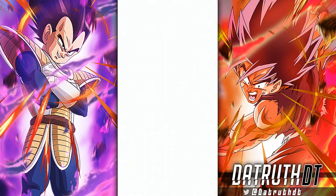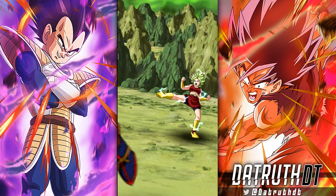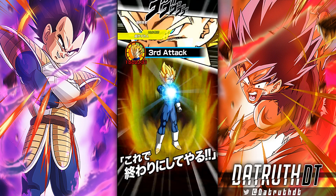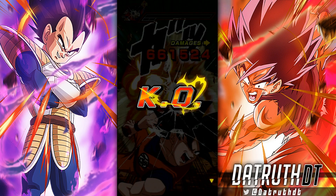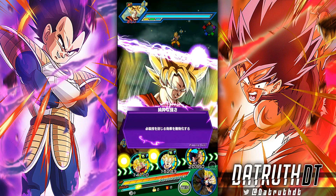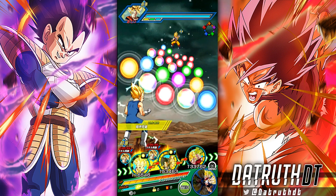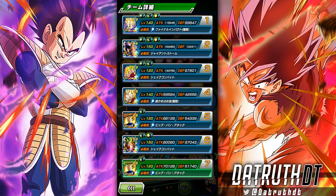I did bring the Physical Super Saiyan 2 Goku as well, who is of course a shattering limit unit, which is going to be good for Vegeta and Napa - he gives ki, which is good for them, and he also gives defense, which is what we want. That rotation will be super good. I also have Super Saiyan 2 Vegeta, so I could go with either Super Saiyan 2 Vegeta or Super Saiyan 2 Goku - both will work very well.